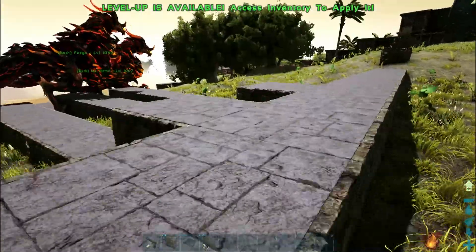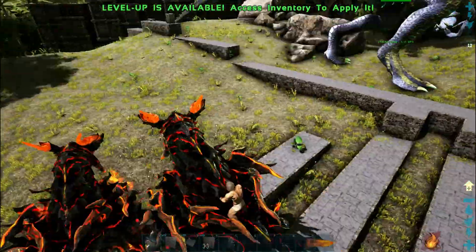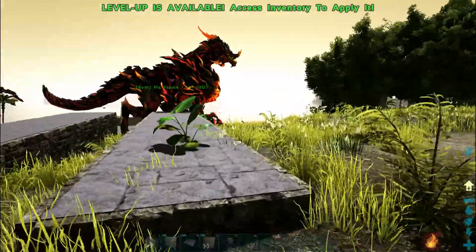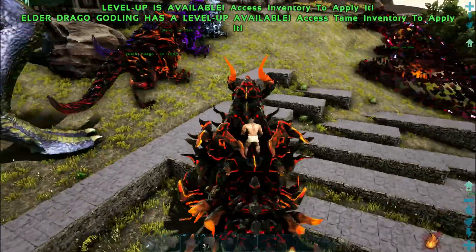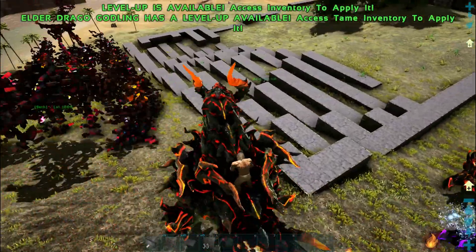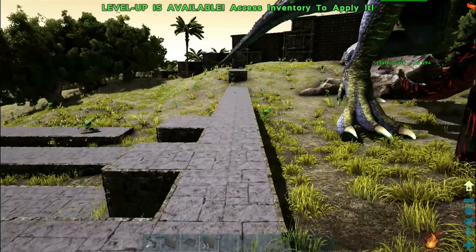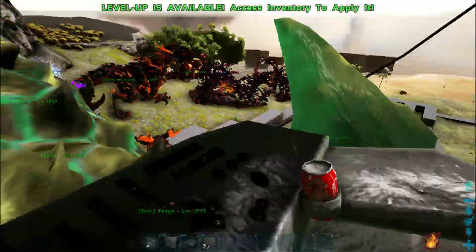I'm glad I'm close to the red obelisk because that means I can move stuff from one server to the other fairly easily. I don't have any tech here - this is a brand new character. I didn't actually touch the experience settings on the server, but I've killed quite a few things as a test and I'm pretty much fully leveled up.